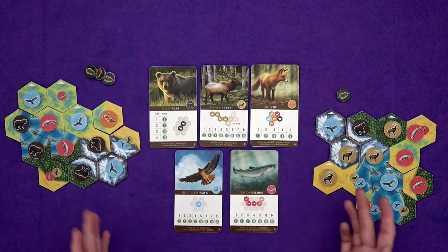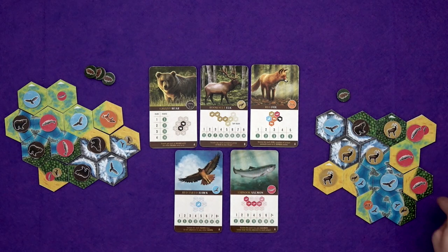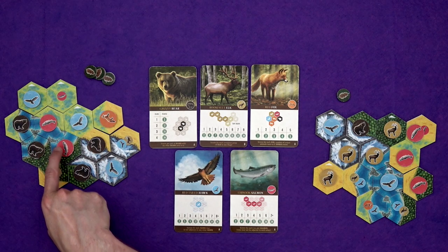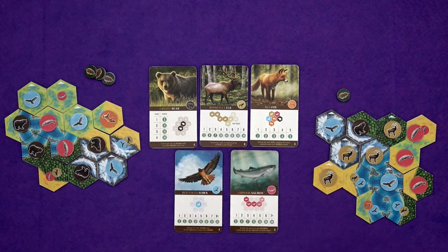So this is just an example — I've done about 10 tiles for each of us. We score based on the animals: I've got two hawks off on their own, that would be five points. I've got quite a nice run of elk — four elk is 10 points. Didn't quite get my bear pair yet, and my salmon run is three salmons, that would be seven points. Whereas Marty's got his two bear pairs — that's already 12 points. He's got three separate hawks, that's nine points. He's got a little two-salmon run worth four points, and a fox that's currently next to two different things, so that's worth another two points.